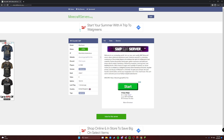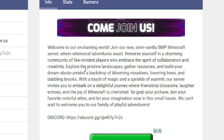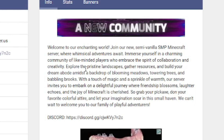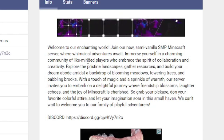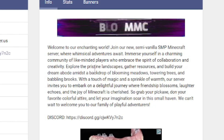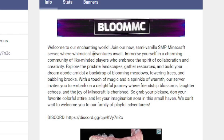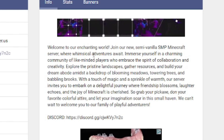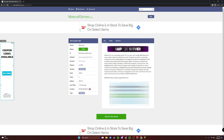Let me read their description: 'Welcome to our enchanting world. Join our new semi-vanilla SMP Minecraft server where whimsical adventures await. Immerse yourself in a charming community of like-minded players who embrace the spirit of collaboration and creativity. Explore the pristine landscape, gather resources, and build your dream abode amidst a backdrop of blooming metals, towering trees, and babbling brooks. With a touch of magic and a sprinkle of warmth, our server invites you to embark on a delightful journey where friendship blossoms, laughter echoes, and the joy of Minecraft is cherished. So grab your pickaxe, don your favorite colorful attire, and let your imagination soar in this small heaven.' Okay, that was a lot — clearly he paid someone on Fiverr to do that because there were a lot of adjectives.